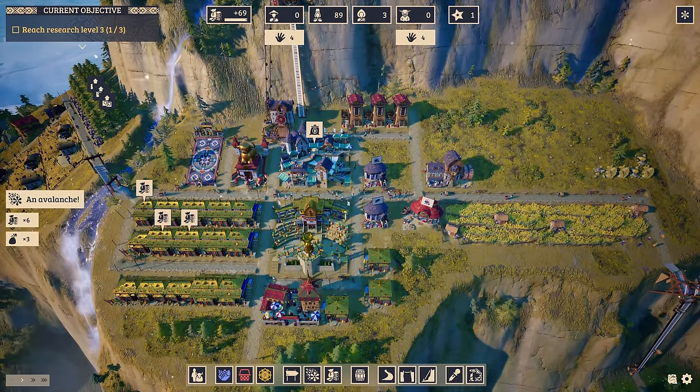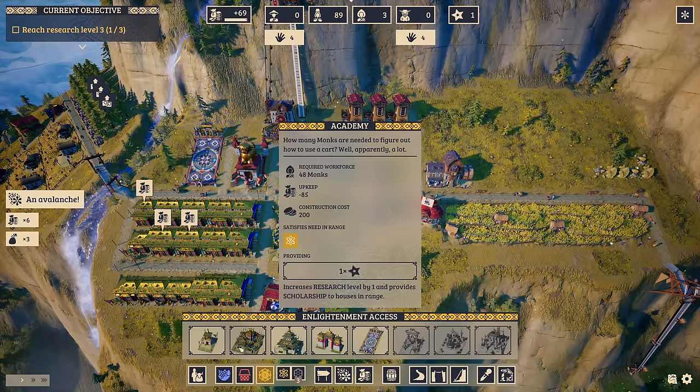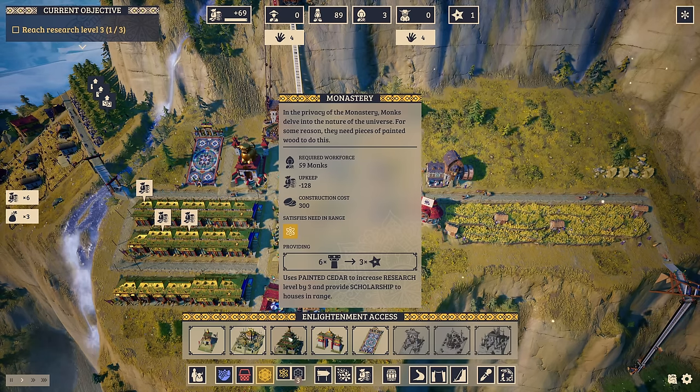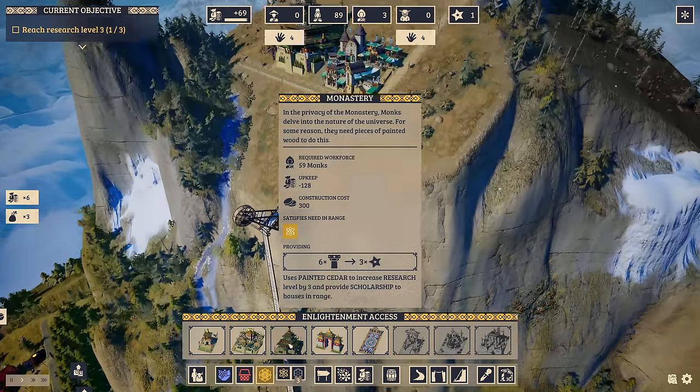I think we have two ways of doing this: either by going with two more academies or by going with the monastery. The monastery, however, needs the setter — the painted setter.